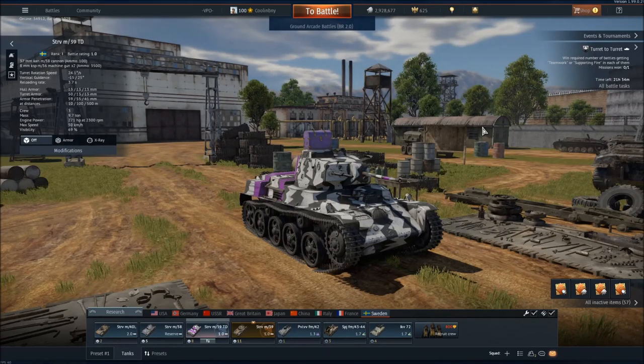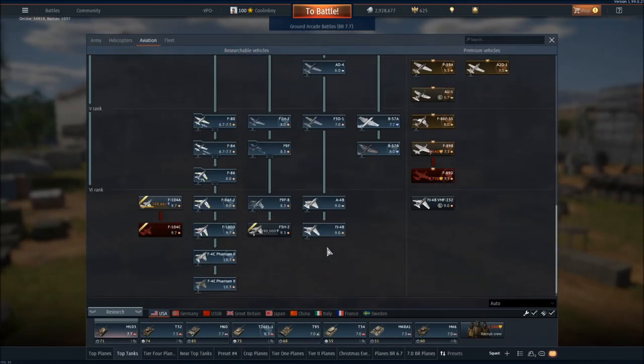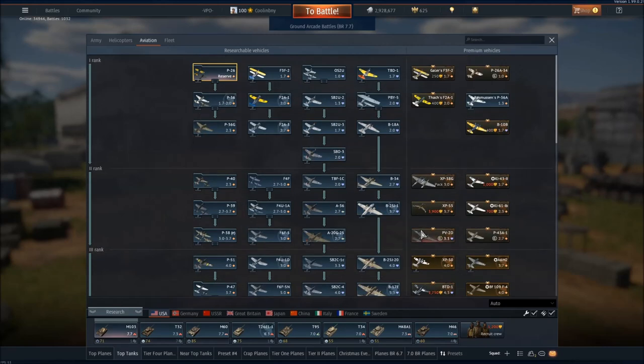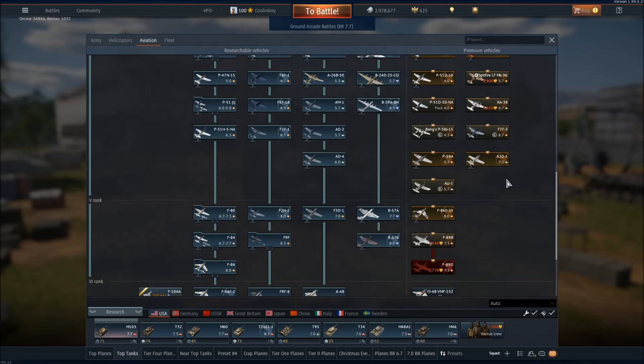While you will not need to research modifications for your premium vehicle as they are already included with your purchase, premium vehicles can be a huge boon in researching new vehicles. For example, I used my A2D-1 to research likely over 15 planes to fill out my American Aviation Forces tech tree. And until the most recent vehicles came out — the F3, H2, and F104 variants — I had my entire tech tree researched, largely thanks to having premium vehicles.